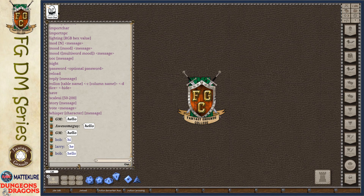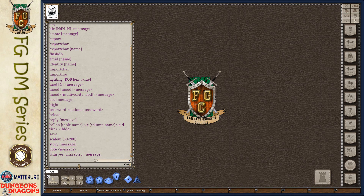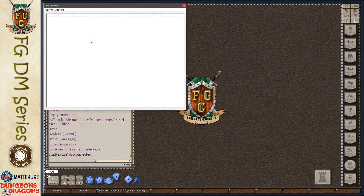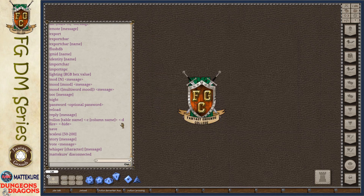Next up is some miscellaneous functions not necessarily used as frequently. First up is the console. The console is not typically used by the DM — it is more frequently used by ruleset developers and extension developers. It opens up the Fantasy Grounds console, which has information that developers want to be able to see. They use this during the debugging and development process to see what's going on. If errors are raised, they'll appear here and give clues as to where problems are within the code.